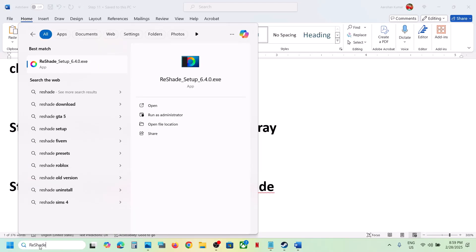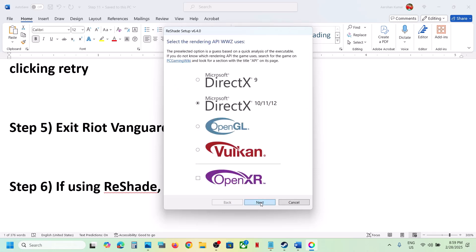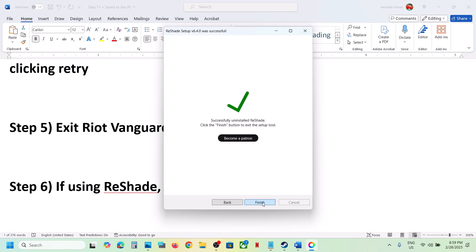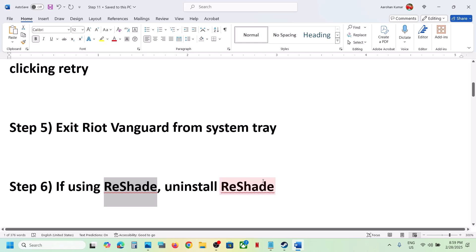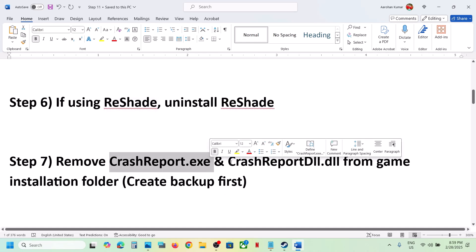If you're using ReShade, you can uninstall it. Once you launch ReShade, select the game and click Next. Select the option which says Uninstall ReShade and Effects, then click Next and Finish. Then launch the game and check.